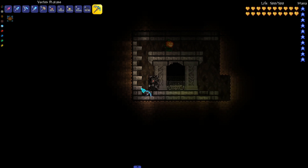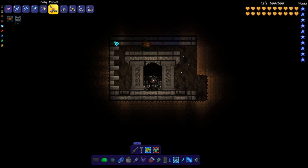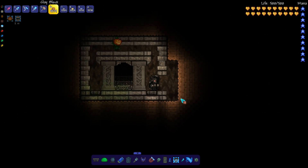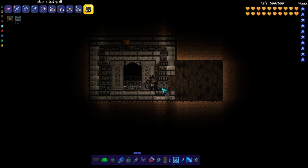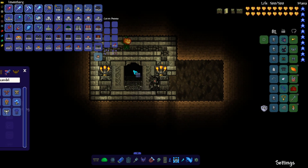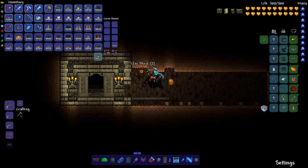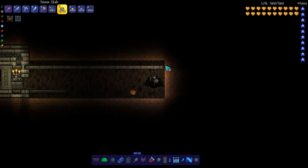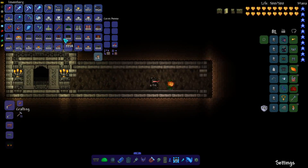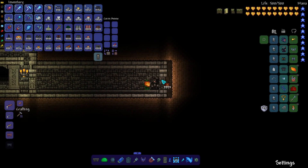I wanted to have a large entrance with a stairwell leading up to the surface, so I placed a white painted teleporter at the very bottom step and topped it with three rows of blue brick platform painted gray, black, and shadow from bottom to top, actuating the teleporter and the platforms once those were done. Behind those, I placed some hellstone brick wall painted white, gray, black, and shadow in lines going from the floor to the top of the door. When you paint walls and platforms in this pattern, it gives the illusion of a staircase ascending into a dark background.